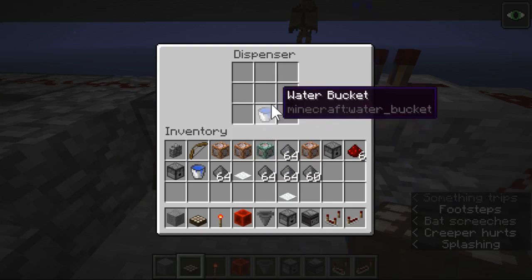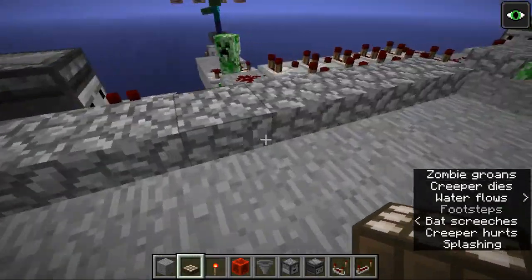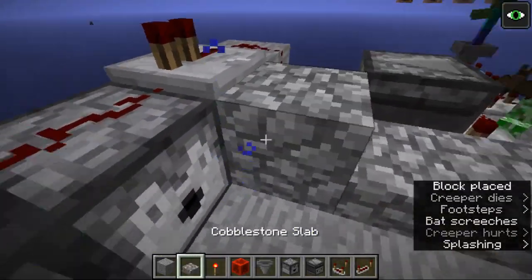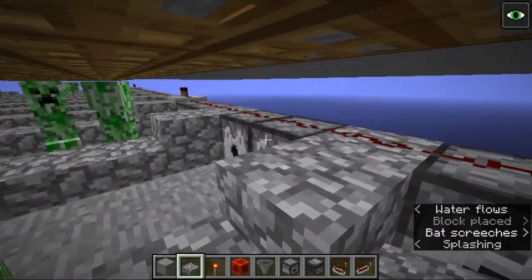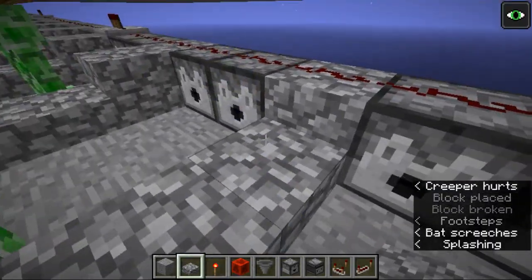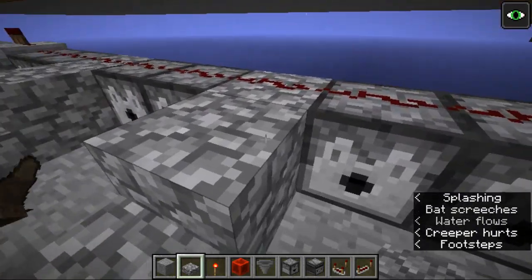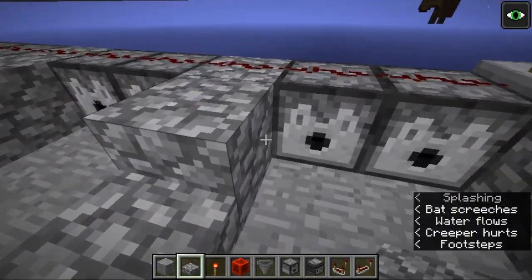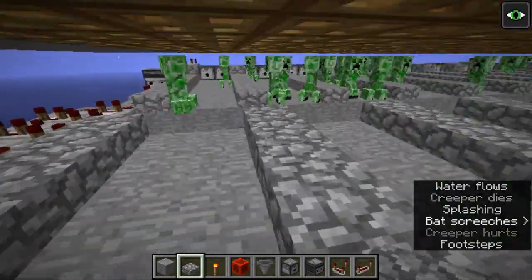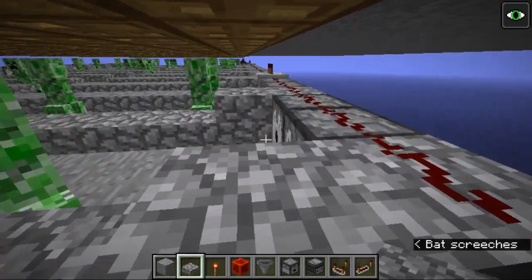Each time these dispensers are powered, they'll send off this water bucket, which will dispense the water. You've got to make sure that any time you have a dispenser, then a half slab, then another dispenser, you double up on that or just make it a full block. The reason is that if you don't, it'll end up creating a source water block and flood your whole place.